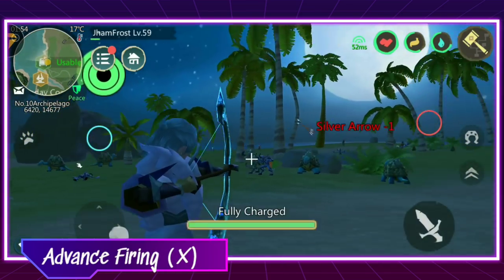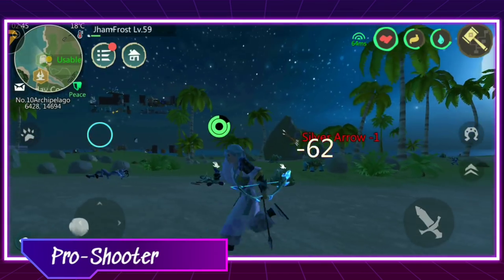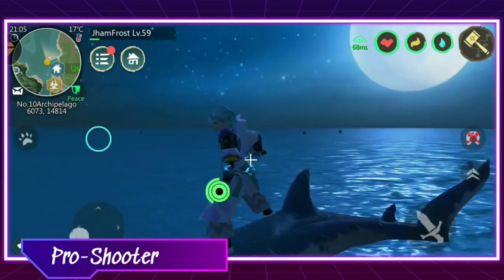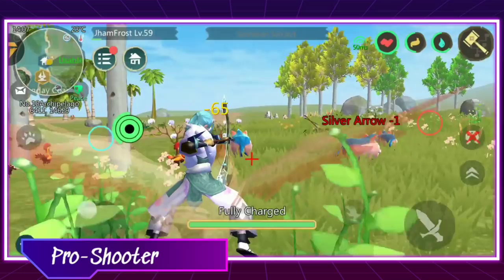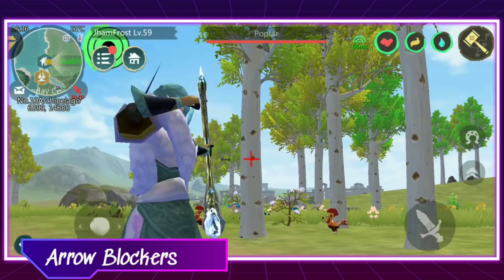Advanced firing won't work, so don't act like you're a pro shooter. Remember that arrows will only hit when the crosshair is red. Even when riding land mounts and sharks, make sure to get the red crosshair before you shoot. Using a bow while flying may be really hard. Arrows can be blocked by facilities, walls, oars, trees, and vehicles.